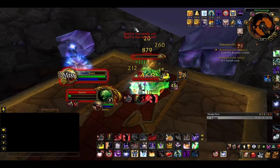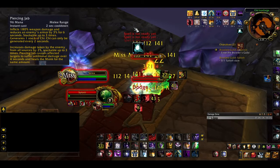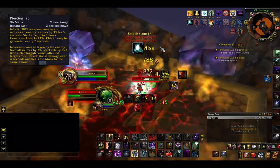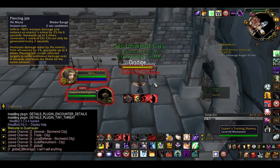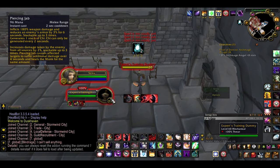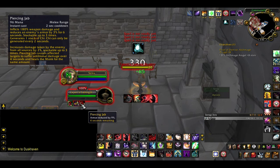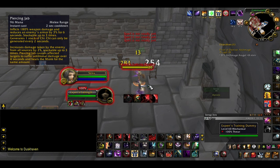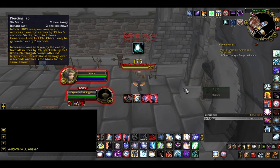A Monk's core kit of spells consists of Piercing Jab. This is your basic spammable ability, although it has a 2 second cooldown. It deals 180% weapon damage, reduces an enemy's armor by 3% and increases the damage it takes by 2% — these effects stack up to 3 times. It also generates 1 stack of Chi, leaves a 4 second DoT, and heals the Monk for the same amount. Yes, those are a lot of side effects tied into one ability.